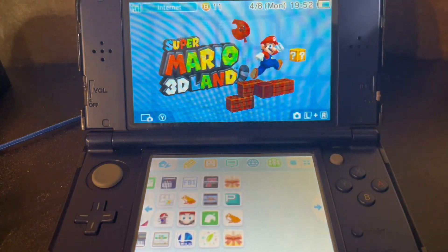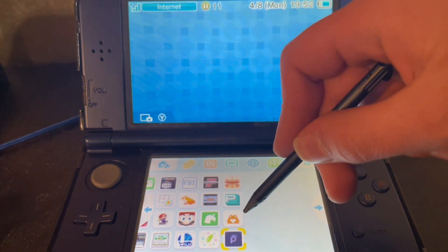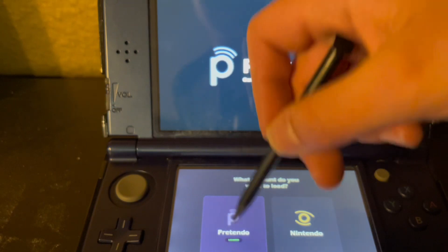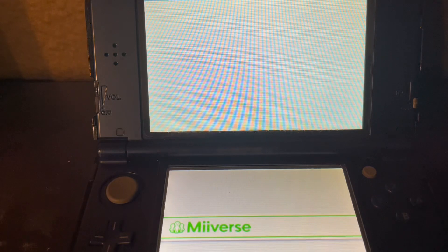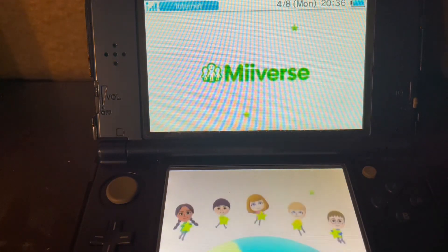While the download is done, you press OK. Open up the Pretendo app — now you have Nimbus. Make sure you are loading the Pretendo Network. Then we're going to just test it out on Miiverse to make sure that it works, and it looks like it's working.